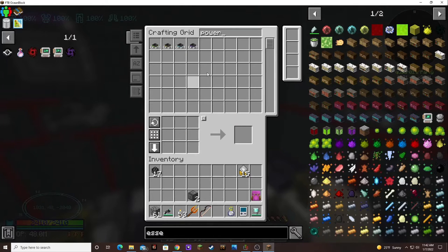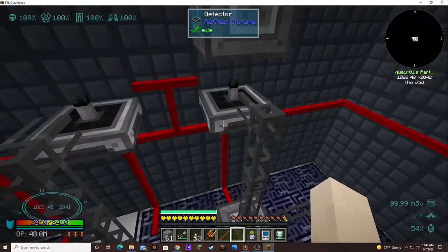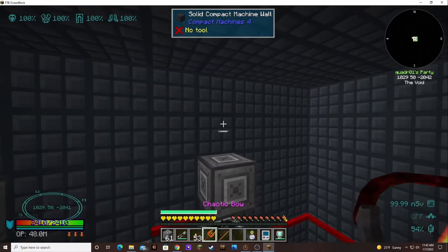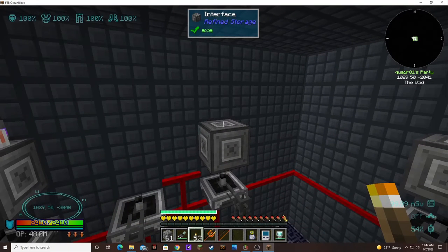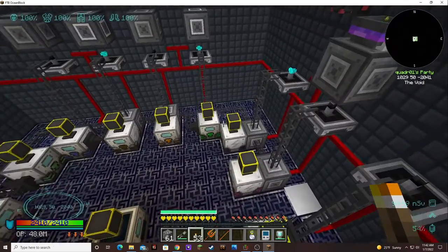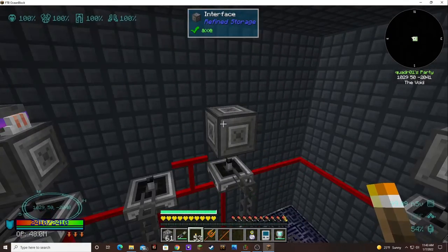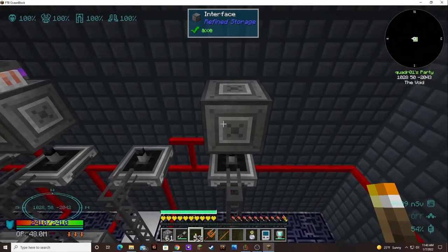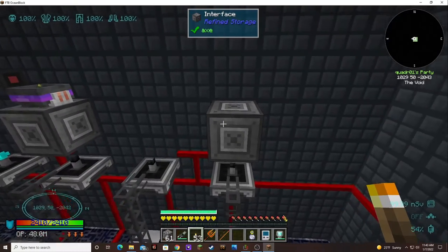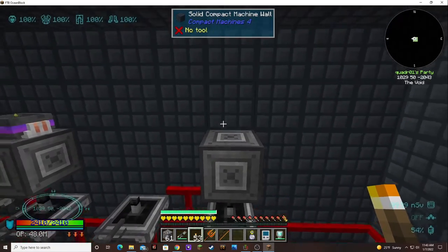I'm going to leave this for a minute and hopefully everything will work out. Nether star is another one that we don't need to automate — actually, we do have a nether star seed. Since we're using the skulls to produce power over here, we may not want to also use them in the making of nether stars. So we might go ahead and put a power pot with nether star seeds.